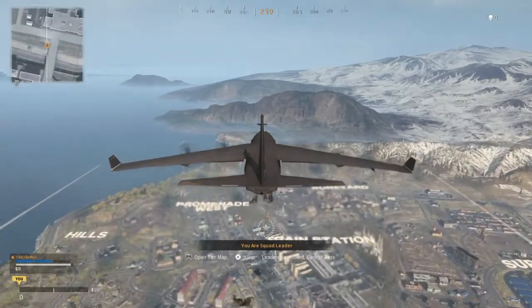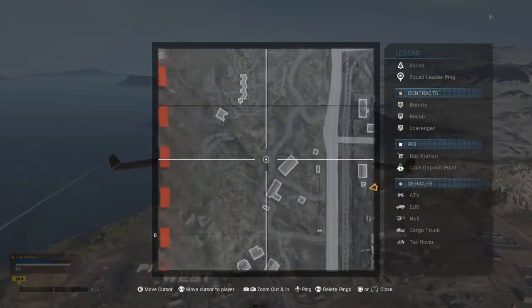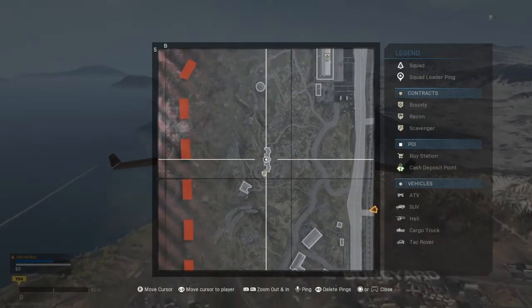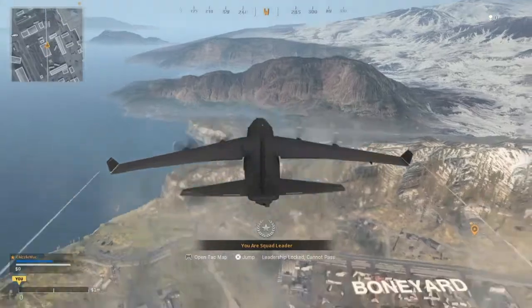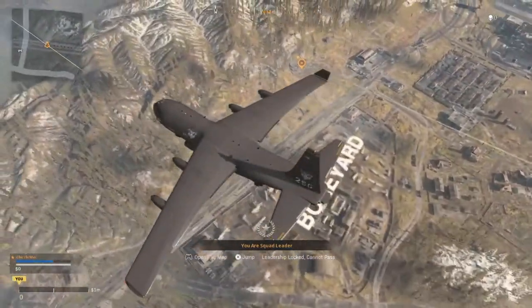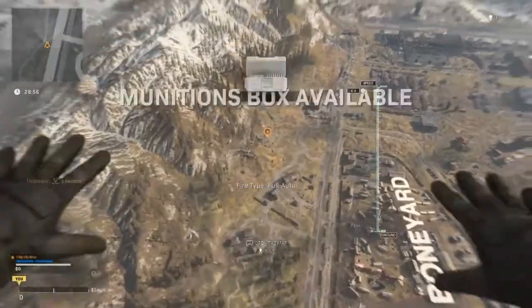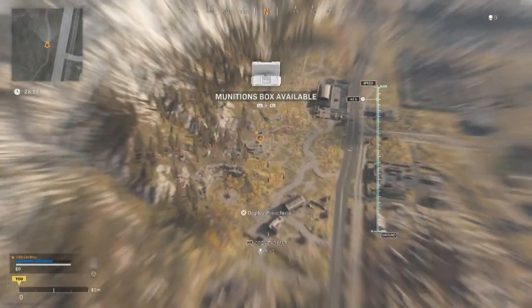This time we can pretty much stay on the plane until the end because we're going to the Boneyard and down to the bunkers. Bingo — that's our DZ for our next intel. End of the plane ride should be fairly quiet. No sweaty sweats trying to come and kill me this time, hopefully.